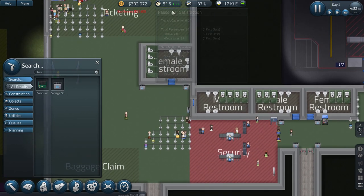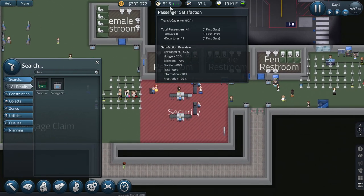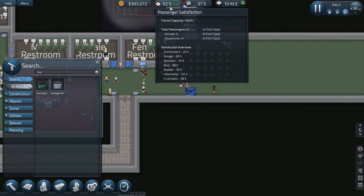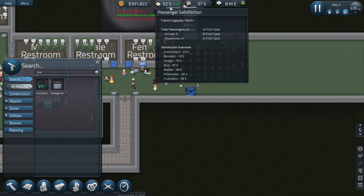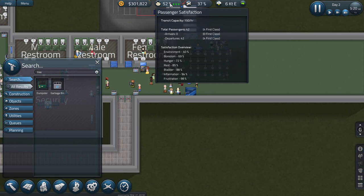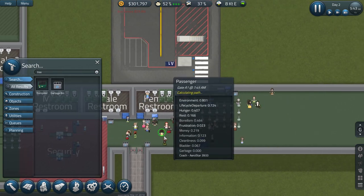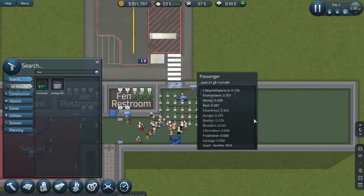Now we can see how it goes. We see that boredom is at 70 - the goal is to get everything to 100, which I've never seen anyone do, but probably possible. Environment is really lagging behind, so that might be a thing we want to look into for the future. The same is probably true for rest, because they have nowhere to sit.